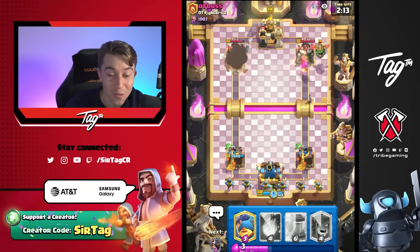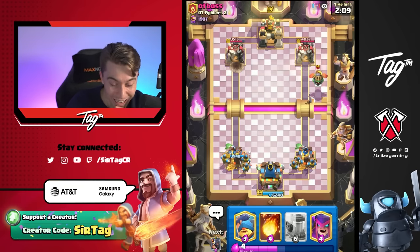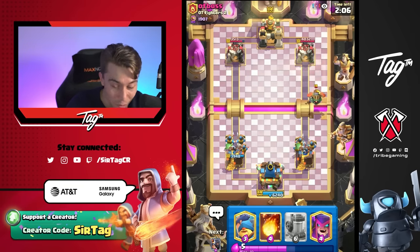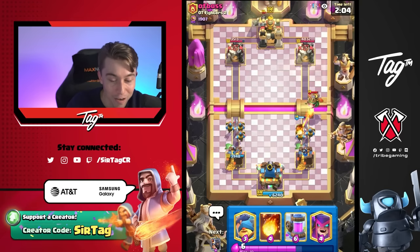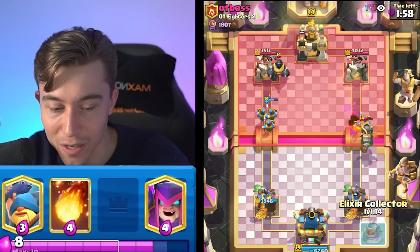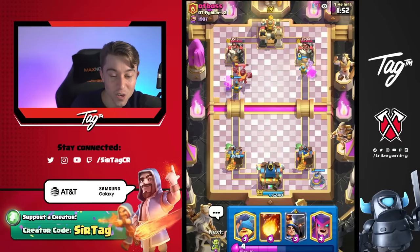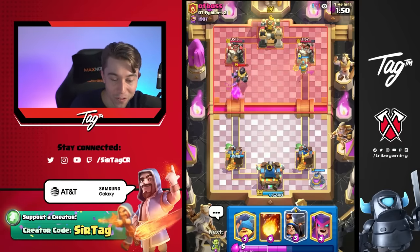I'm going to have E-barbs with an Inferno Dragon. I'm so confused at what we're playing into, but I'm here for it. I'm totally fine playing against a Mega Knight Inferno Dragon Firecracker deck with E-barbs. This is actually a really good matchup for us if we can get Elixir Collector down. Can we perform ultimate greed status right now? I think I can — I'm going to go Elixir Collector when the Mega Knight is rushing at me.